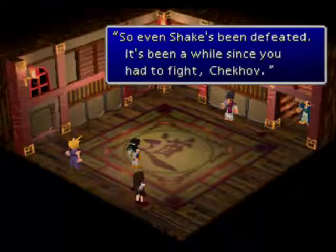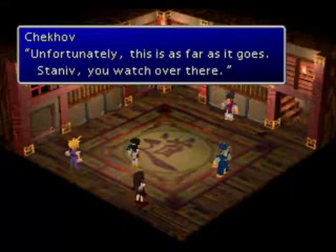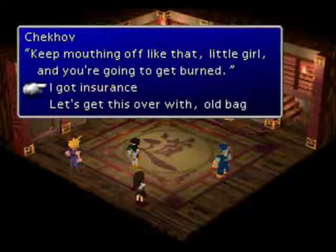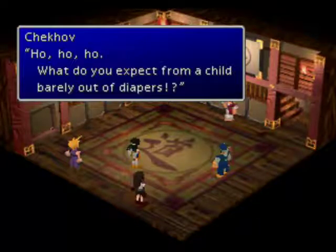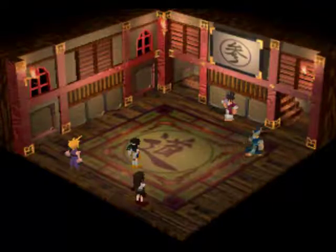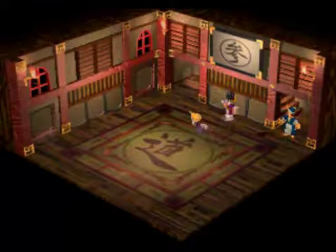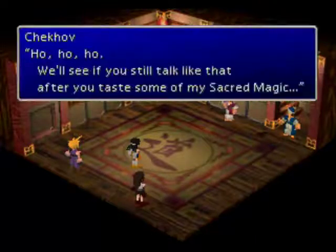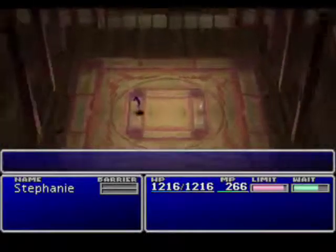So even Shake's been defeated. It's been a while since you've had to fight Chekov. Unfortunately, this is as far as it goes. That ain't gonna happen — I'll teach you about the strength of youth. Keep mouthing off like that little girl and you're sure to get burned. I got insurance. We'll see if you still talk like that after you take some of my sacred magic. Magic Change. The reason I put the gem rings on is this dude uses Stare Down, which paralyzes you.